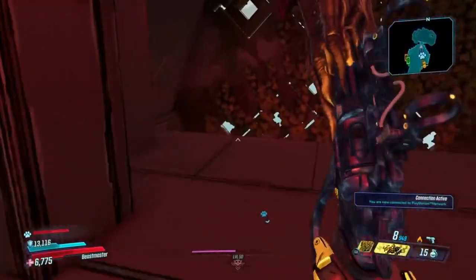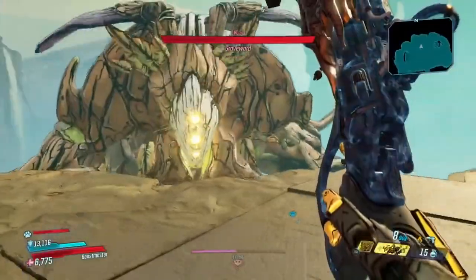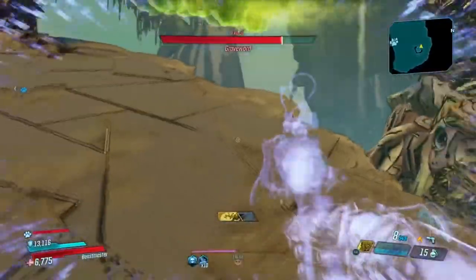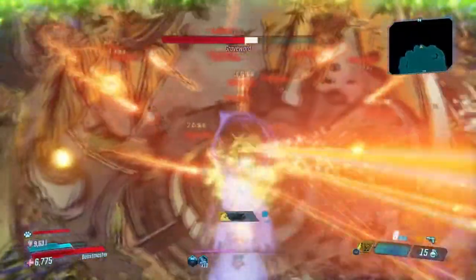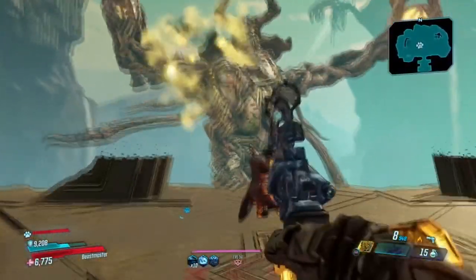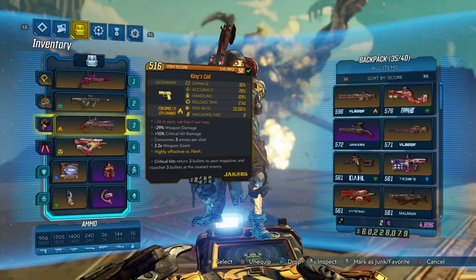The next glitch is the offline XP glitch. It's very simple and requires nothing special. All you need to do is start up Borderlands 3 without an internet connection — unplug your ethernet or disconnect from your internet in settings. Once you start it up in offline mode, as you can see I got times 7 XP there — 240,000 XP.